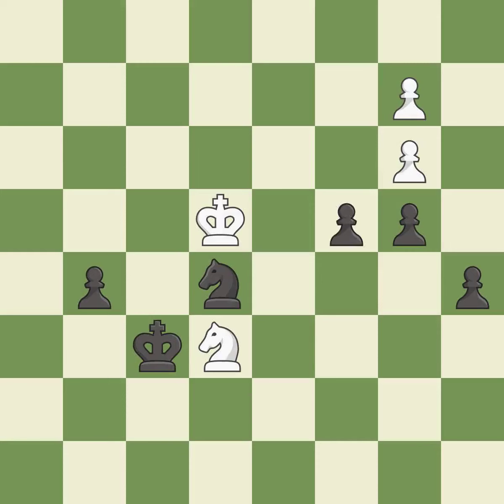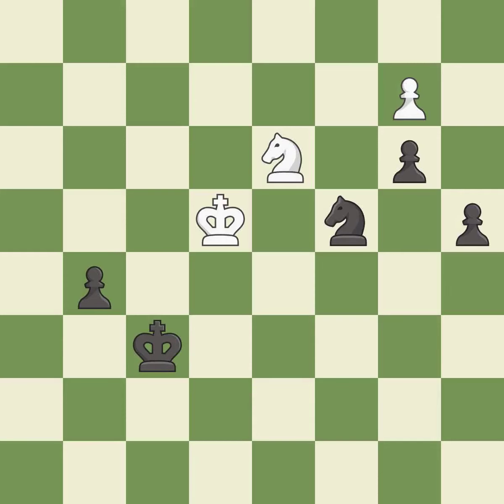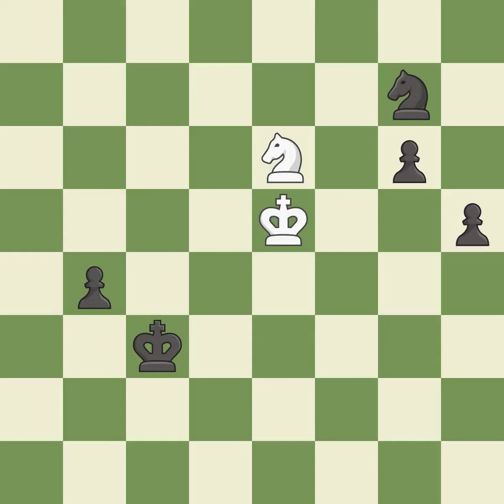This is the only move that works — it is a great move. This defends the attacked pawn — it is excellent. This maintains the balance in material with a good trade — it is best. Takes back — it is best. This kicks an opposing knight — it is best. This moves the knight to safety — it is excellent. A solid choice — it is excellent. This defends a pawn that was under attack and had no defenders — it is excellent. This move puts the pawn on a safer square — it is best. Right on target — it is best. This is the way to win a pawn — it is best.